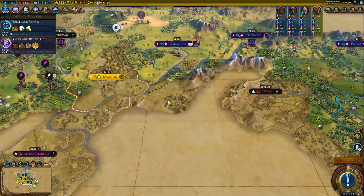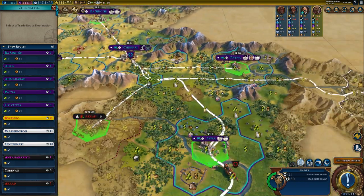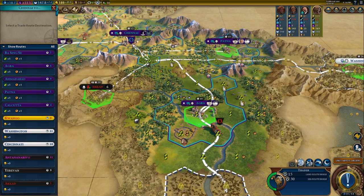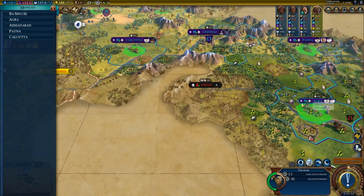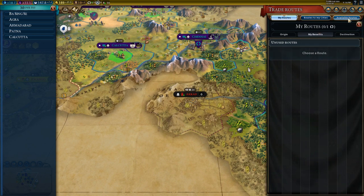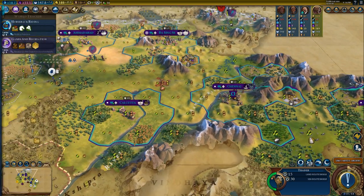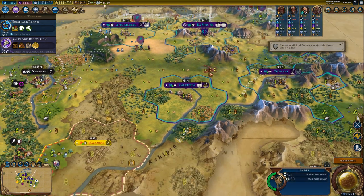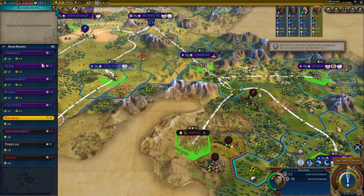So what are we doing with the trade route now? If we had a city that really needed to grow or needed production, I would move it there. But since that's not the case, I could send one from Agra to Ba Sing Se, or vice versa — let's do it vice versa, because my capital can make good use of that. Trade routes give much more gold over time, plus the roads and other benefits.